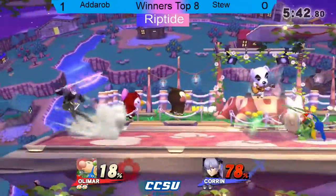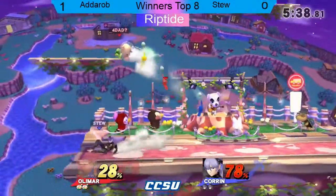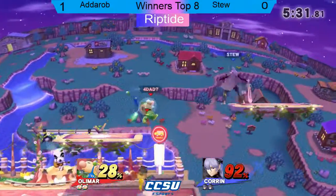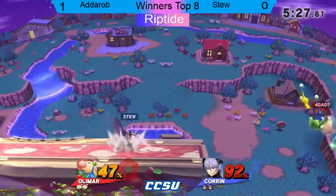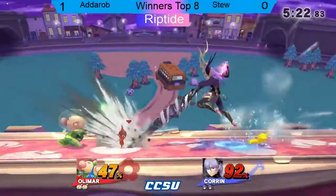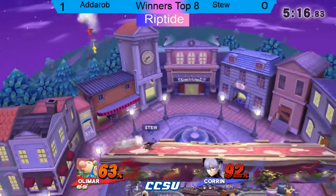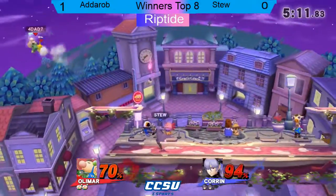The down smash should get off. That's the one thing Olimar has when it comes to projectiles - his has priority, Corrin's does not. Corrin has very low priority on a lot of moves. The first hit of Dragon Fang Shot has no priority - he's very strong, but anything that hits it will easily beat it out. Same with the pin on forward smash and side B - both pins have low priority. So the Pikmin will always beat it.